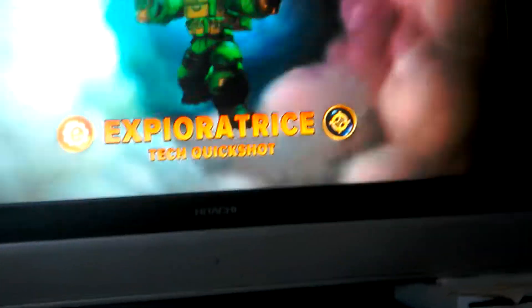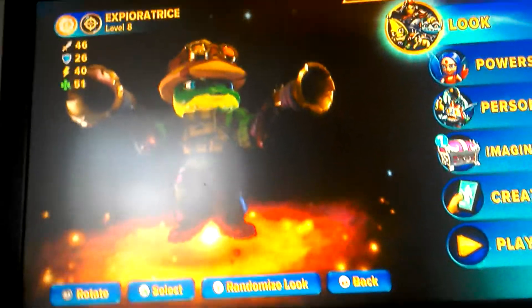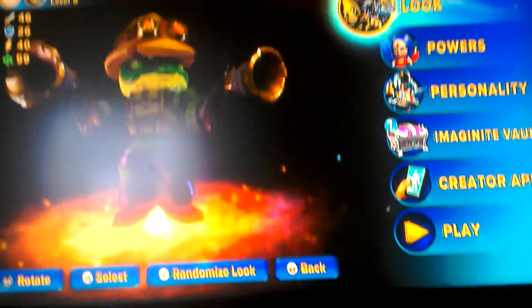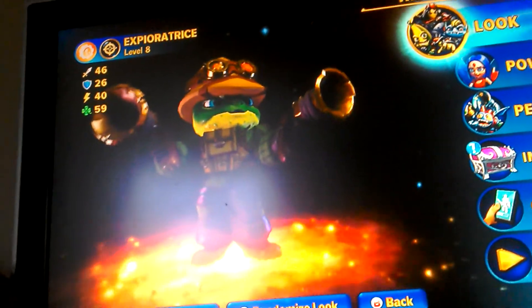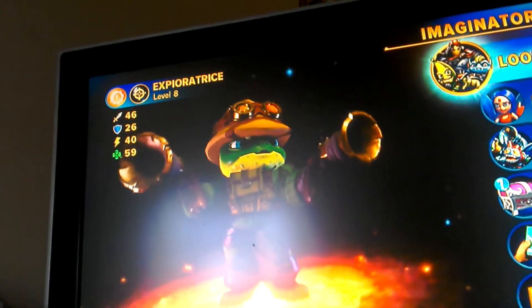So let's just put this on the portal and look up — and there we go! This is my Explorer guy. Sorry about the light right there, but oh well. Here he is! And sorry about the wobbly camera — I'm not good at holding cameras. Here's my Explorer guy.